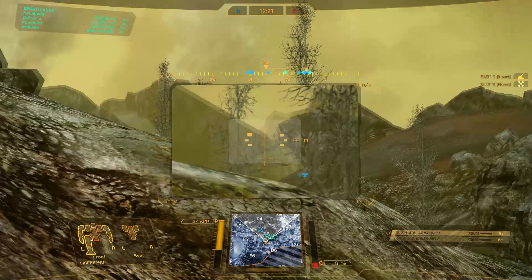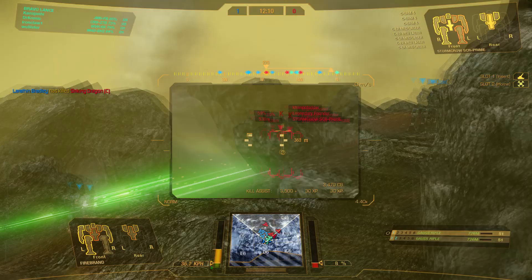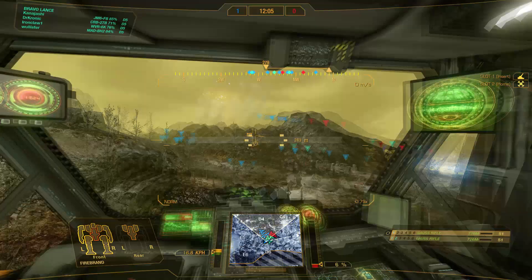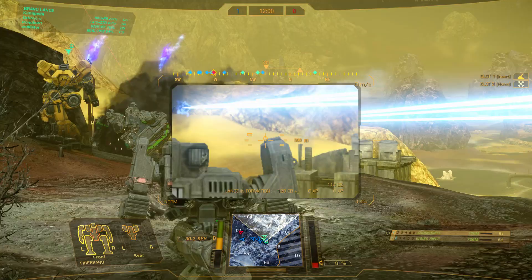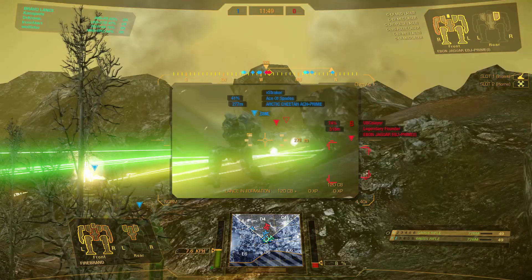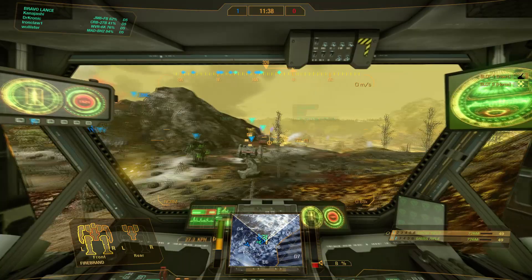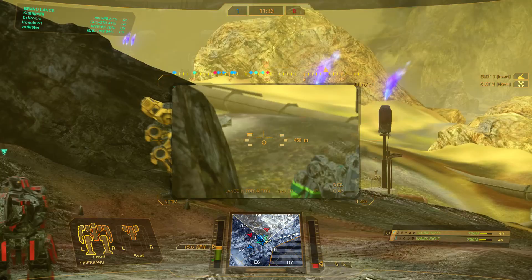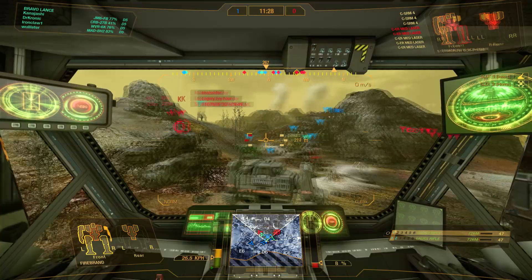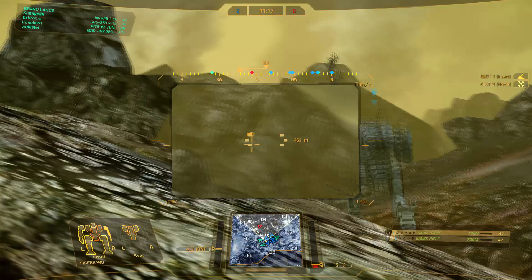Checking the sight lines, I am unable to get a good shot on the Stormcrow or Ebon Jaguar. Trying a shot here, but the screen shake of enemy fire caused me to miss. Landing a shot on the enemy Ebon Jaguar, I decide that this corner is not working out, so I move slightly back and to my left and watch the left passage. Attempting a shot on the Cicada, but I overcompensated and missed. However, I do land the shot on the Marauder.